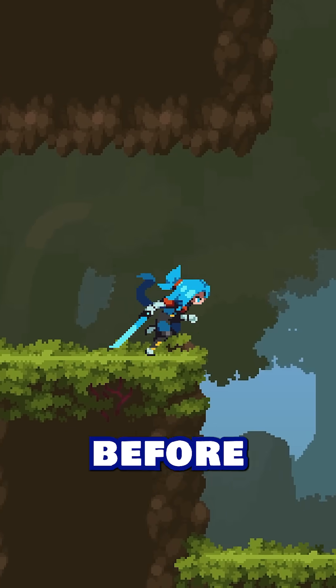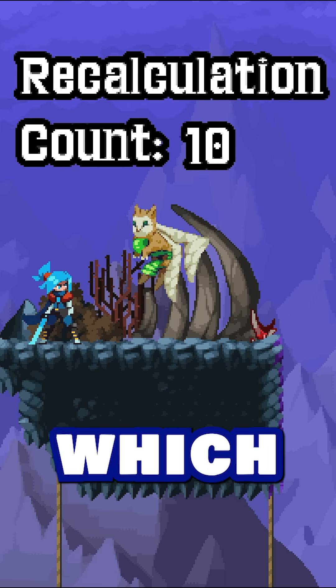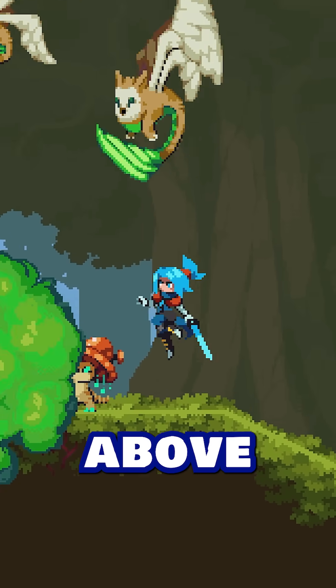For example, this is the exact same scene as before, but we're now running the pathfinding every 15 frames instead of every frame, which means it recalculates the path about 10 times per second, which is still more often than we need, but we're easily back up to above 100 fps.